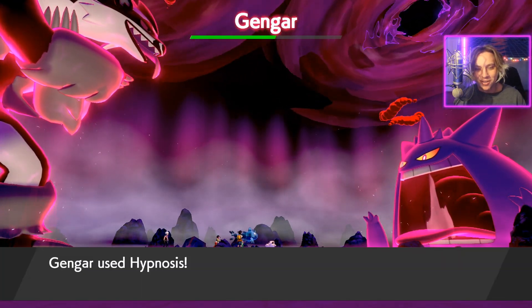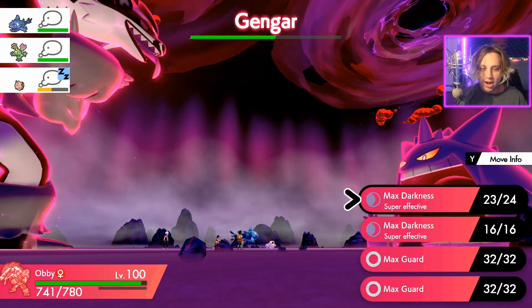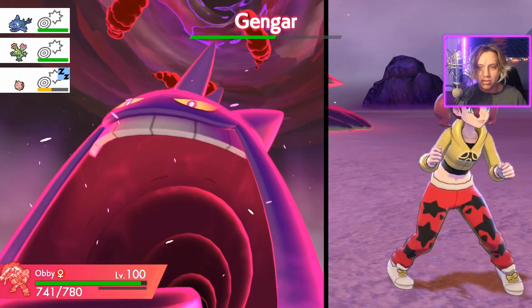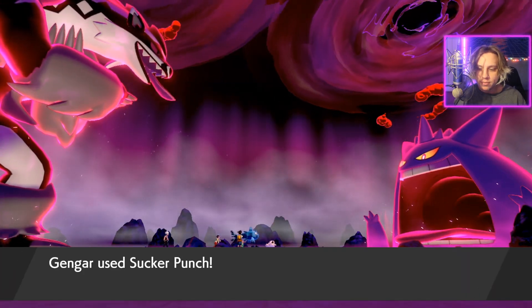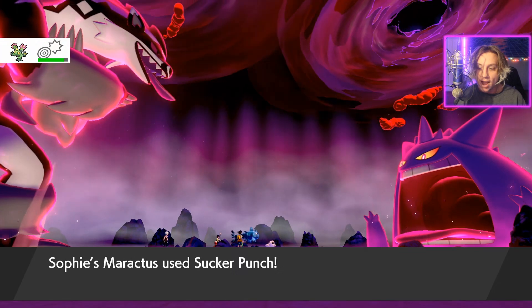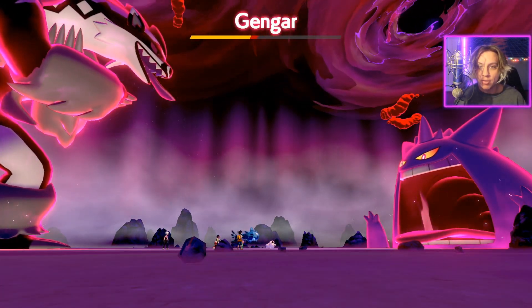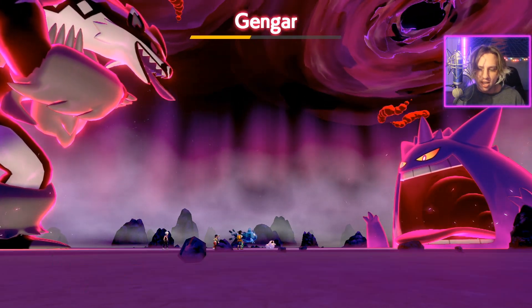Man, Gengar's design is so dope — look at the smoke in his mouth. Going with another Max Darkness and let's see what we can do. It's going to Sucker Punch the Maractus. And then we use our Max Darkness — boom, we took a lot away from that thing. The shield is going back up.